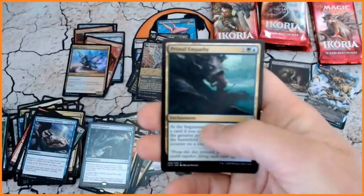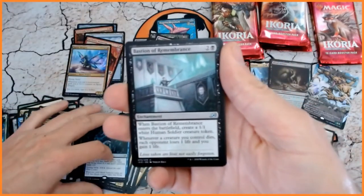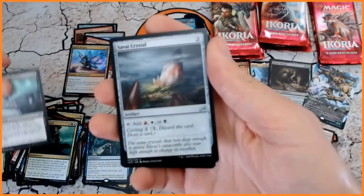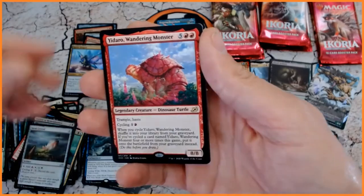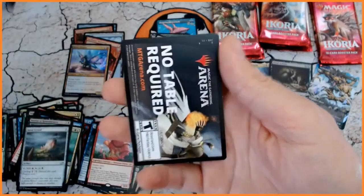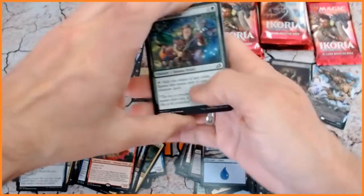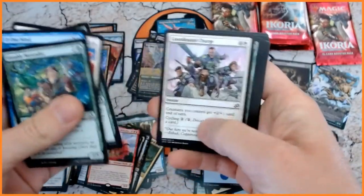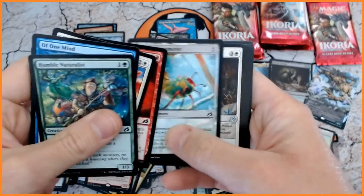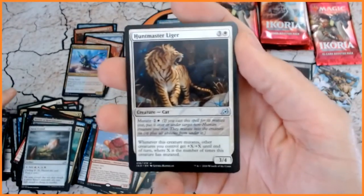Wow, wow, wow. Okay, so we've got Bastion of Remembrance and we have got Savai Crystal, and we have Yidaro, Wandering Monster — our Dinosaur Turtle — for our rare. Island. And that is about it. So yeah, if you thought this was pretty spicy, as I mentioned at the very beginning of the video, definitely have a look at the collector's box that we've got on the channel.